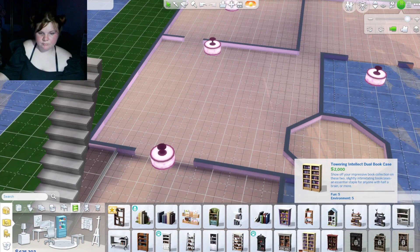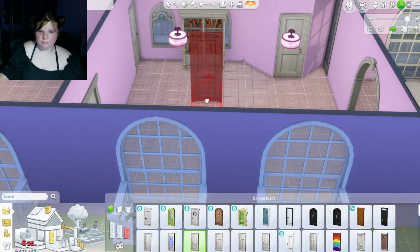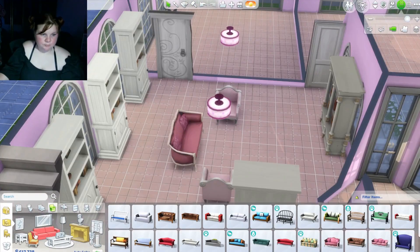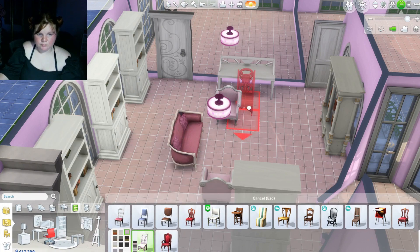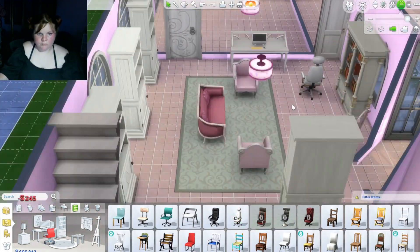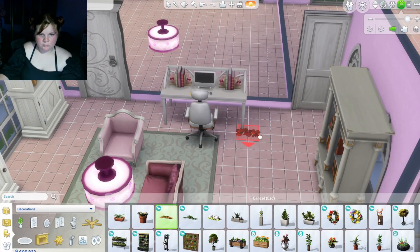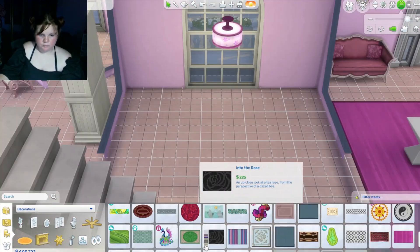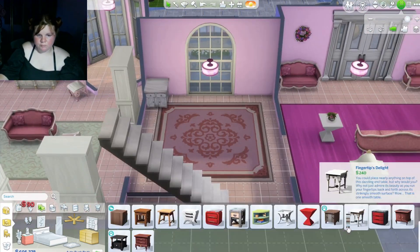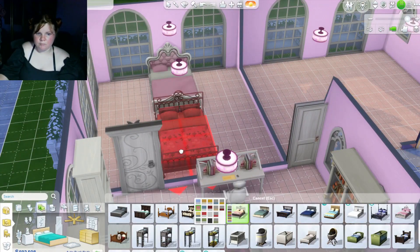I put the stairs in the next room over, which can be like a little middle section to go up to the second floor. The room after that I made into more of a study library type area with seating, lots of bookcases, a couple different types of chairs, a desk, a computer, and a white chair. I wanted some pink clutter items — I found little pink books for the desk, and just had to take a lot of time figuring out what to place in each space.